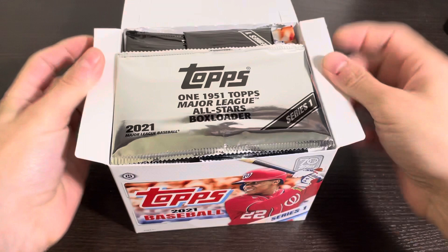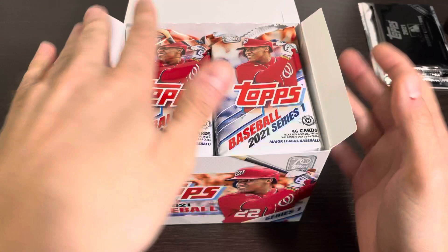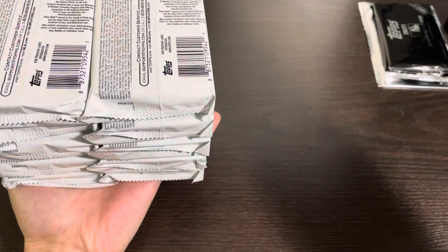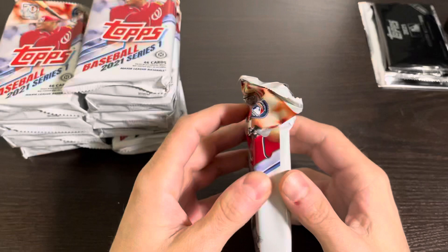You get one box topper, two silver packs which we will save for the end, and then you have your 10 jumbo packs. Slide them all out of there, put the box there for a second and flip it back over so we have our 10 packs. Like I was saying, the rookie set list is pretty good.